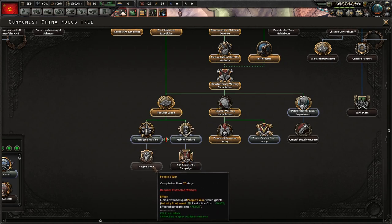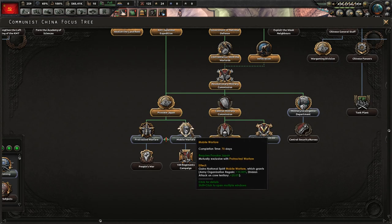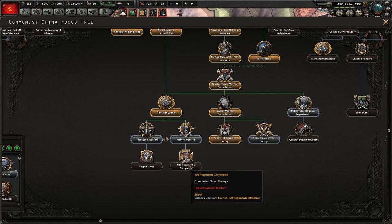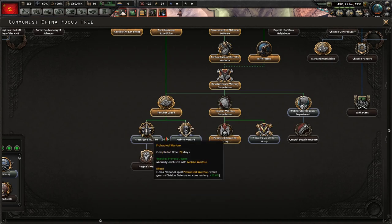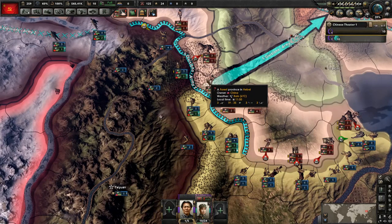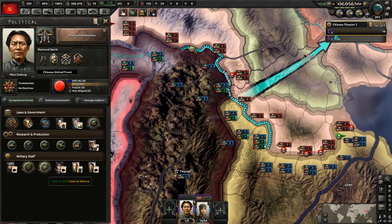We looked at this before. We can do the protracted warfare which is division defense on core territory plus 20 percent — very very good. People's war also very good; infantry equipment production cost is reduced, which is super helpful. Organization regain is obviously great. The attack on core territory — another great bonus. And you can do whatever this other one is — 'our enemies think it's weak and a mere nuisance, they will be ill prepared for a major offensive.' I'm not entirely sure what that does but it seems pretty good. Looking at the current situation I feel like we have to go this route just because we need that division core territory defense and the production cost reduction.